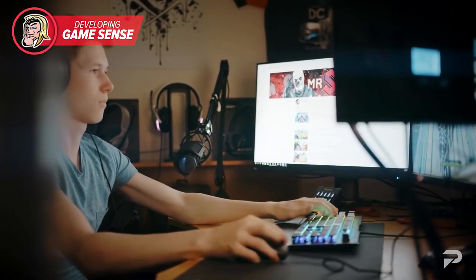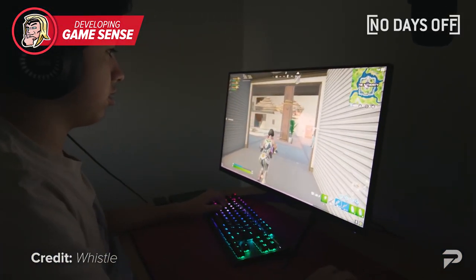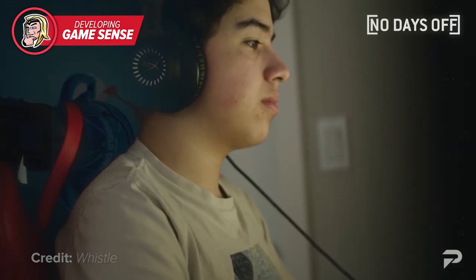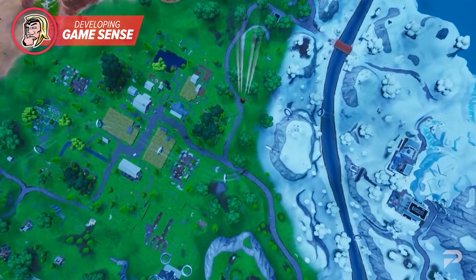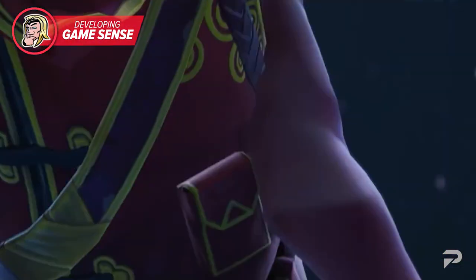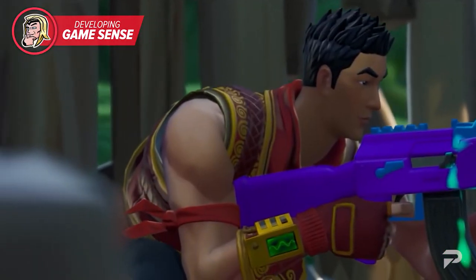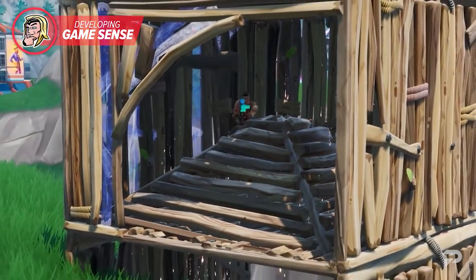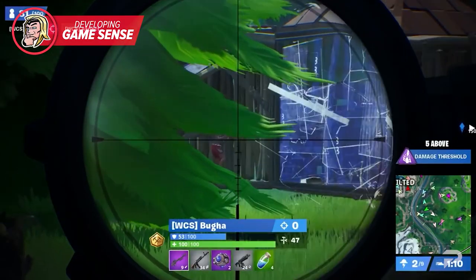Now we come to the skill that needs to be learned, relearned, and kept updated all the time — game sense. Unlike your mechanics, you can't train this on Creative. Game sense is knowing what to expect around every corner, where items spawn, and what the current meta is. Every time you land in a game of Fortnite you're learning. Why did you choose this drop spot? Did you arrive first or did others land before you? How many chests are nearby? Where do you go next?